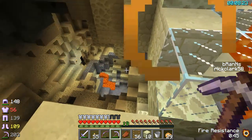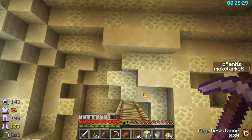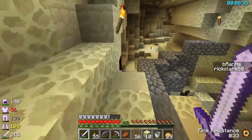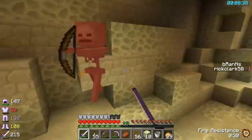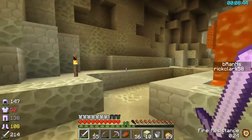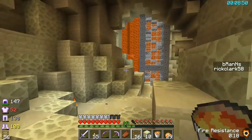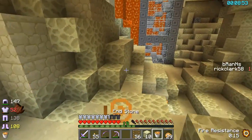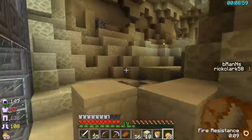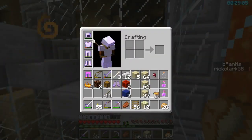That looks nice. What do we got here? Regeneration for 10 seconds? Oh, look at the iron — oh yeah, that's perfect. And I'm sure this blaze powder is much good for anything. Awesome. Okay, so this is the wall! I want that, and there should be one up here as well — yep, I want that for the potions.